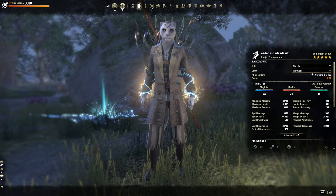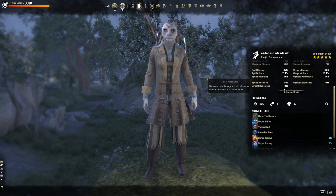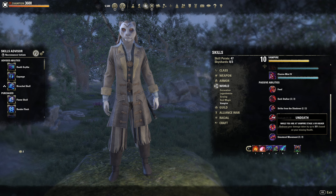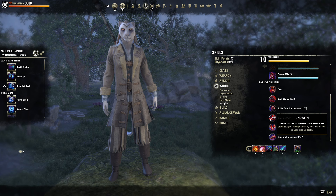We are running Rallying Cry, so keep in mind our crit resist will go up to 3k, and we will get an extra 300 weapon and spell damage. We are running the Shadow mundus — once again, we are running a crit build, so this gives us a nice extra amount of crit damage. Vampire Stage 3 is a must for every PvP build, simply because of the Undeath passive right here: reduce your damage taken by up to 30% based on your missing health. It's just too good to pass up. Especially when you're at 50% HP, you're already taking 15% reduced damage, which is super good for overall survivability.